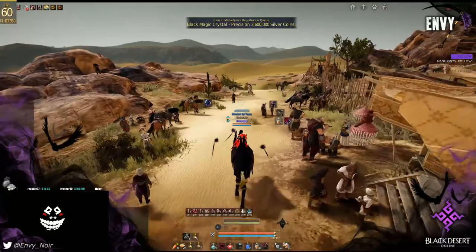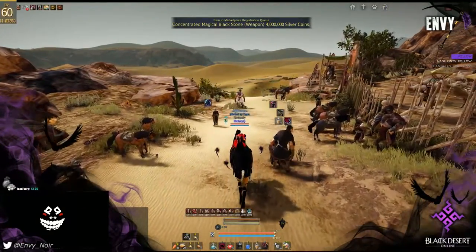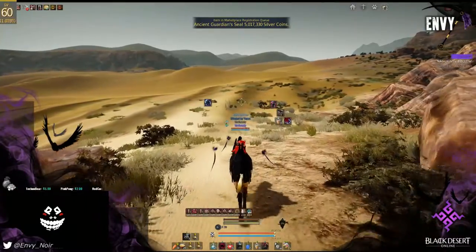Getting around the desert is super easy with your mini map. Your mini map uses cardinal directions — when you go east on your mini map you're heading toward Valencia, and when you go west you're heading back toward Sand Grain.